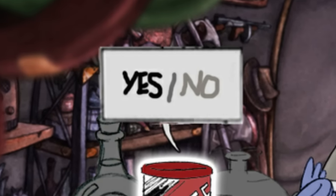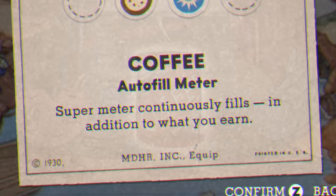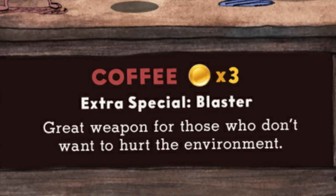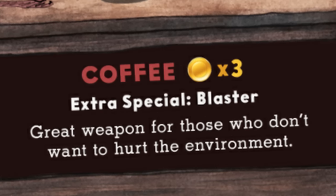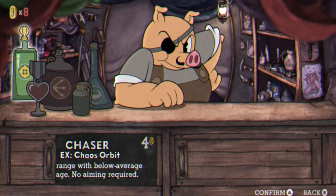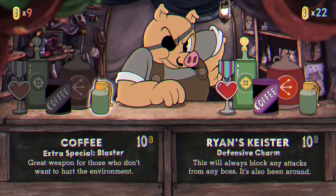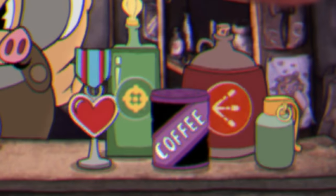This image also uses very early art for confirming a selection, a placeholder graphic for coins, and the coffee here has a different effect than in the final. In the final version of Cuphead the coffee allows the EX meter to automatically fill up, but here it's touted as an extra special blaster weapon for those that are 'environmentally conscious' — so before it was made into a passive charm it might have been planned as another weapon type. Also unlike the final shop, it doesn't have a blurry filter applied, so you can make out more background art details. The second shop image is a bit closer to the final: it's blurred, coin graphics are updated, and all item icons are updated.